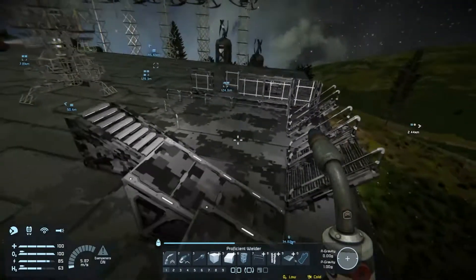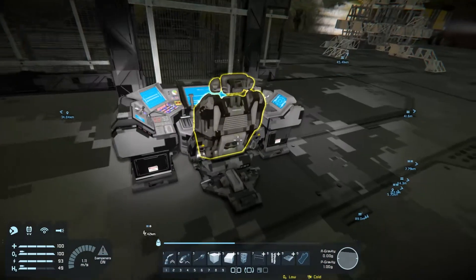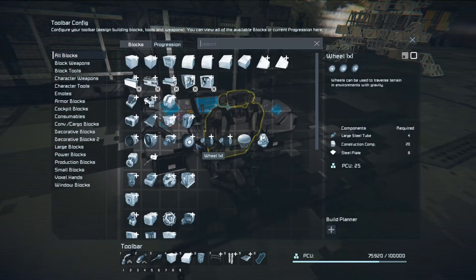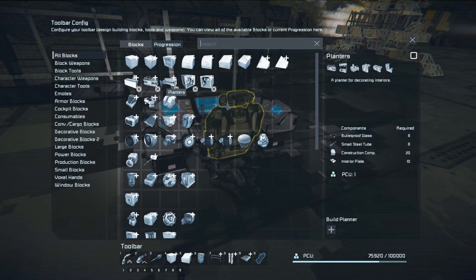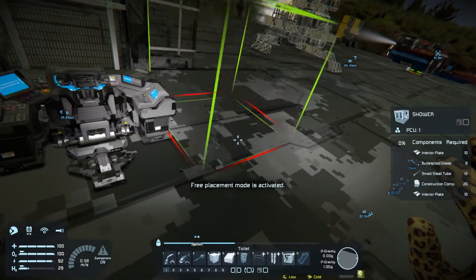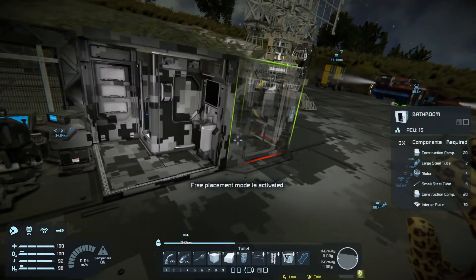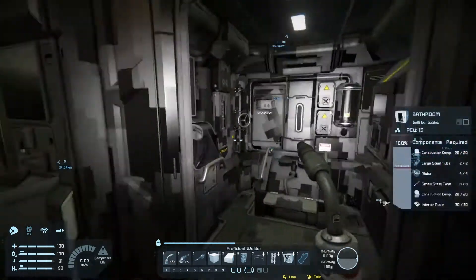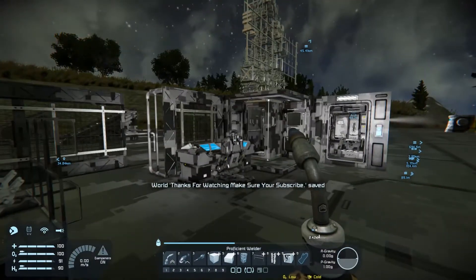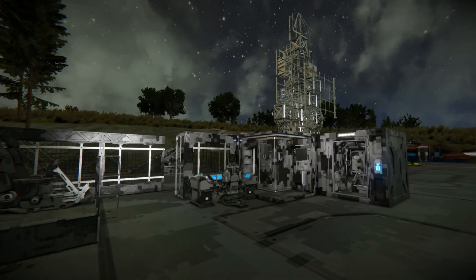So they've added all kinds of new blocks. You get the control seat. Then I think they did some little tweaks and stuff. They added a shower, so you got a shower block now. And then you have the basic bathroom - the door and everything. So thanks for checking us out. Hope you enjoy the upcoming video here. We'll catch back up with you during the video. See you later.